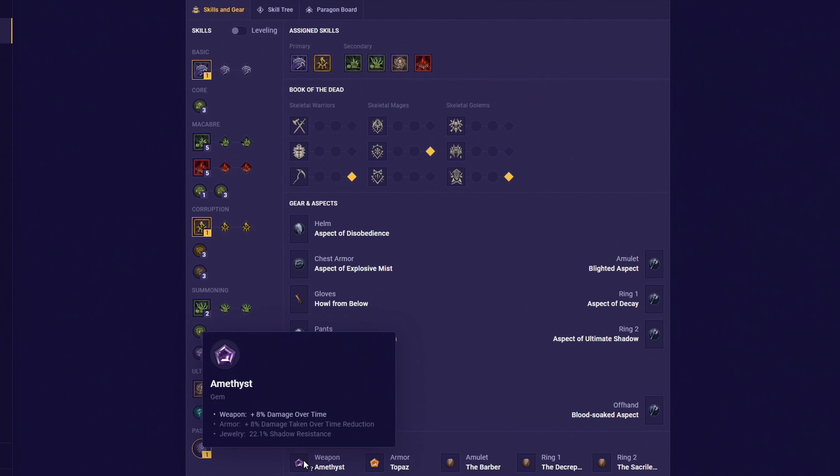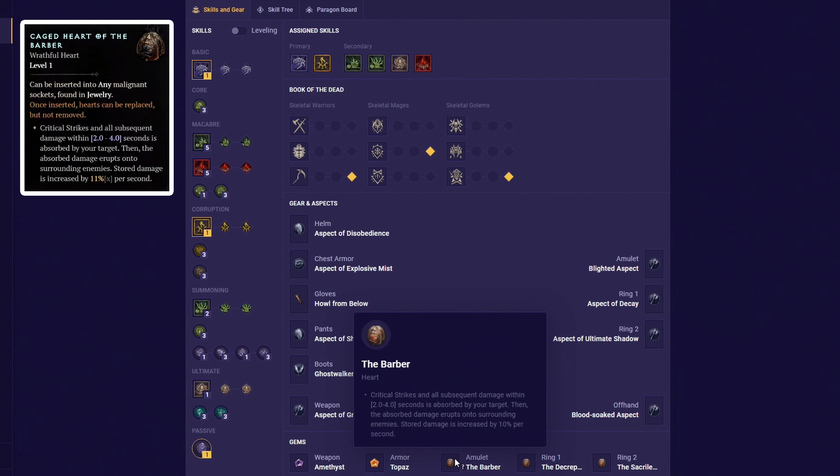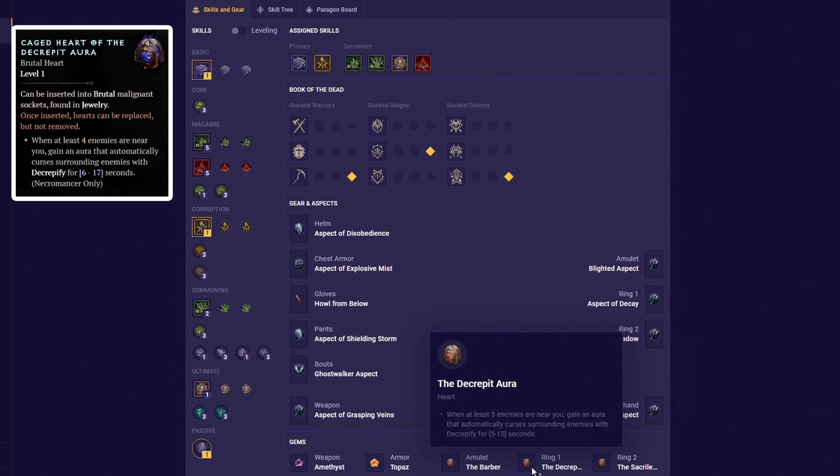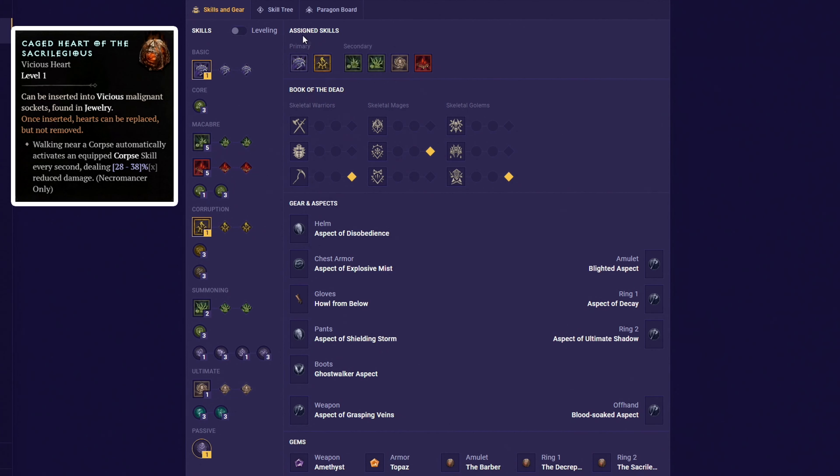For your gems, socket all weapons with amethyst and armor pieces with topaz. For the first cage heart, get the Cage Heart of the Barber, because this will allow your DOT damage to effectively critical strike the enemy by transforming it into a new damage source which applies in an AOE, drastically increasing our overall clearing speed. For the second one, get the Cage Heart of the Decrepit Aura, which will permanently maintain our decrepit aura and apply it to monsters within close range without needing us to use the skill itself. And lastly, get the Cage Heart of the Sacrilegious, because this will proc corpse tendrils once every 6 seconds on nearby corpses without using our cooldown, and will also cast corpse explosion for extra damage — making it a great heart for our massive damage build.